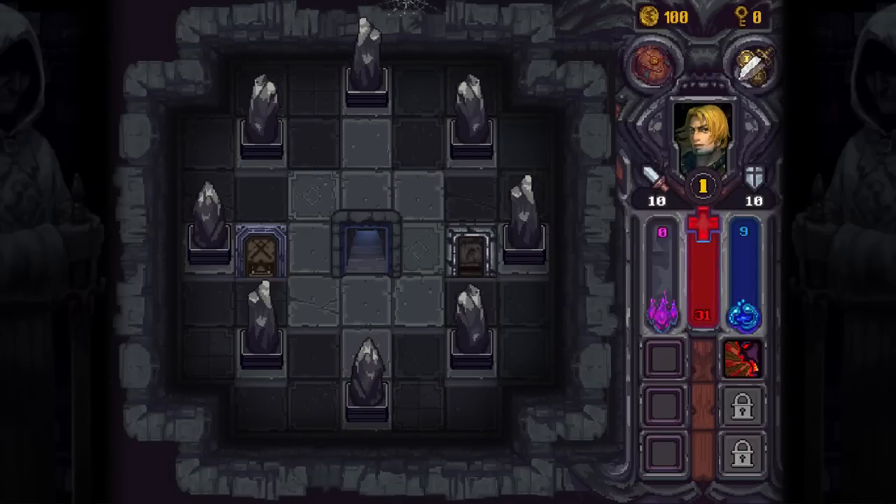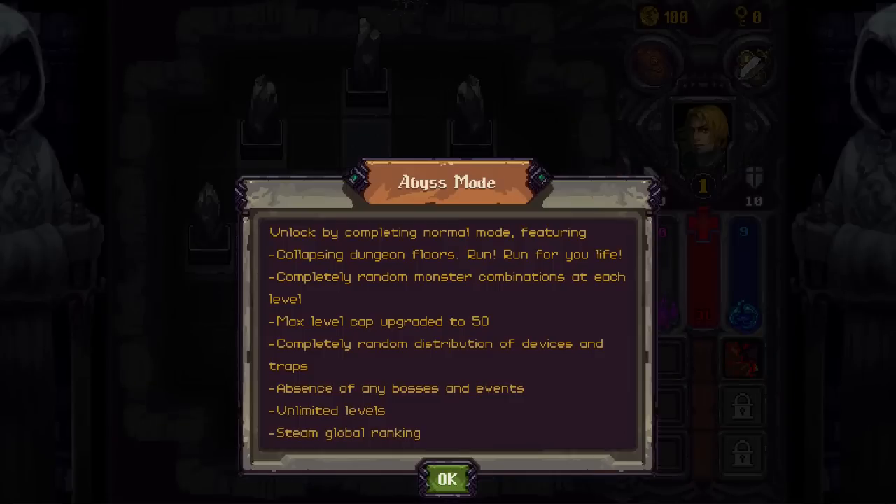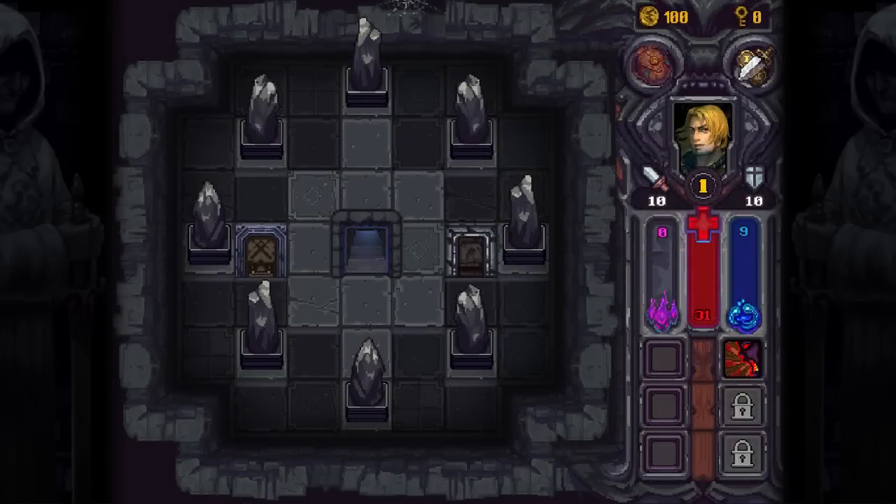First and foremost I have to mention, this game is really pretty. There's an Endless mode — unlocked by completing normal mode, featuring completely random monster combinations at each level, max level cap upgraded to 50, more random distribution devices and traps, absence of any bosses and events, unlimited levels and Steam global ranking. There's also Abyss mode — unlocked by completing a normal run, featuring collapsing dungeon floors, so you're probably timed to some degree. We're not doing either of those. I kind of wish you could interact with these, but I love the character portrait, the user interface. It's very simple — this feels like it's probably gonna end up on mobile.